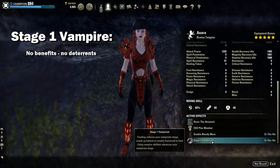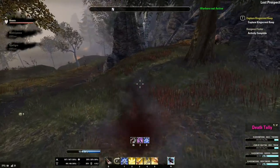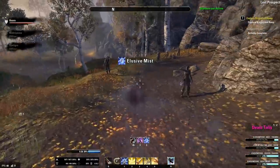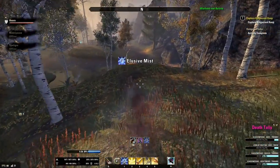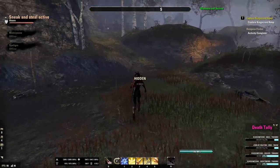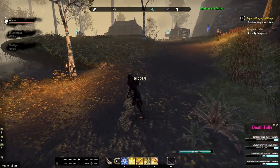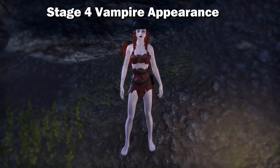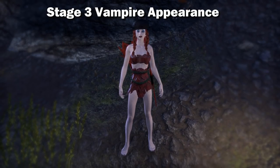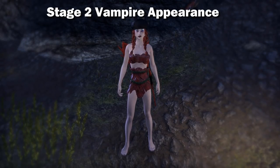So with the stages all laid out, you can see that in order to get the magicka and stamina regen, you're going to have to be stage 2 or higher. To get the reduced damage while under 50% health, you will need to be vampire stage 3 or higher. To get the stealth benefit, you're going to need to be stage 4. You will also notice your appearance will change — the look of your character will vary depending on what stage vampire you are, with the worst look at stage 4 and gradually getting better until stage 1.